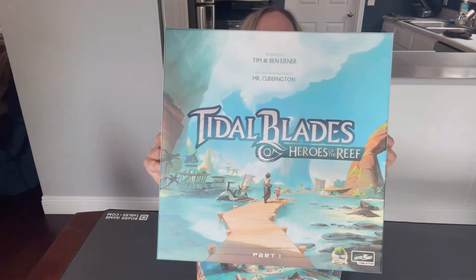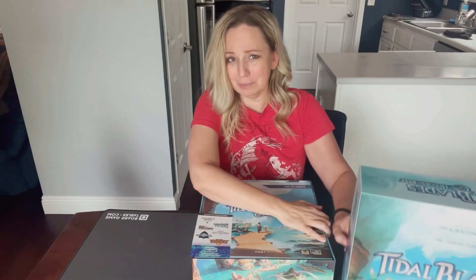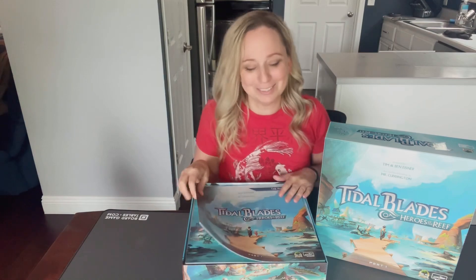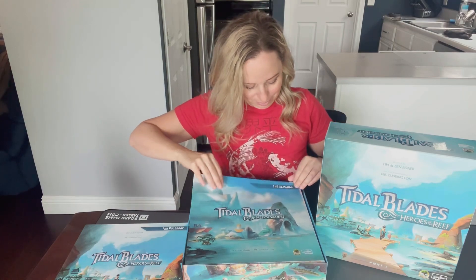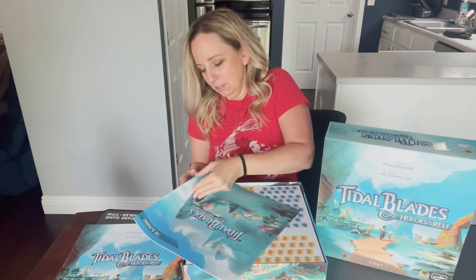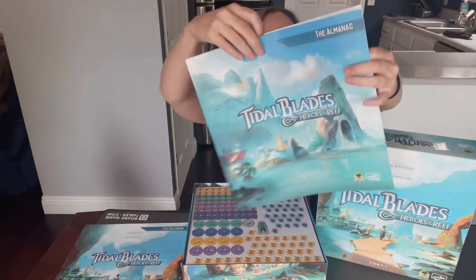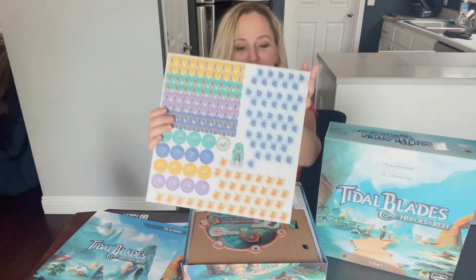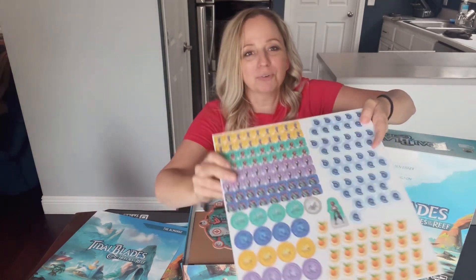And there we go — Tidal Blades Heroes of the Reef. It does say Part One; I'm guessing Tidal Blades 2 might be Part Two, though I'm not sure anymore because it's been so long. We have our instruction book here and an almanac — it's a very big almanac. Looks like it shows all of our cards and everything, with a quick reference in the back. We have some punching out to do before I give a how-to setup and play. Here are our components to punch out — they'll keep us busy for a little bit.